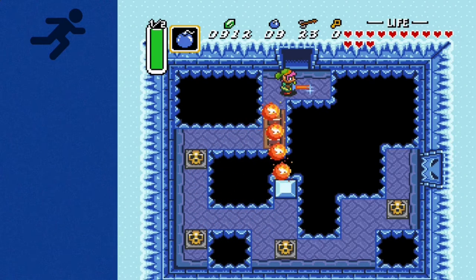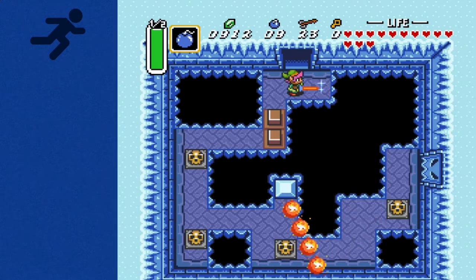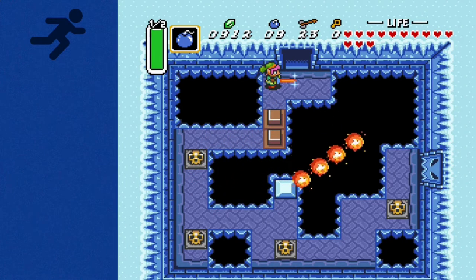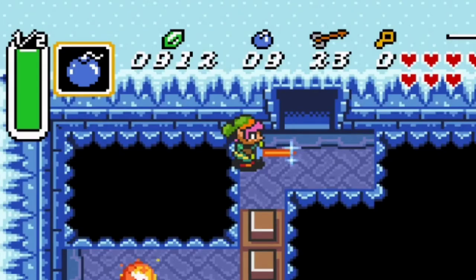So the general premise of the Ice Palace Bomb Jump is that we're going to charge our sword to the right here. We're going to push up until we're up against this wall at the top. And then we're going to kind of just wiggle our way over to the edge of this side over here.